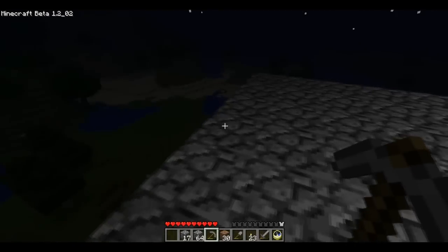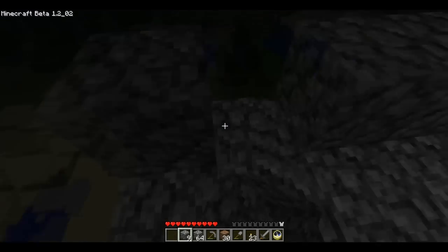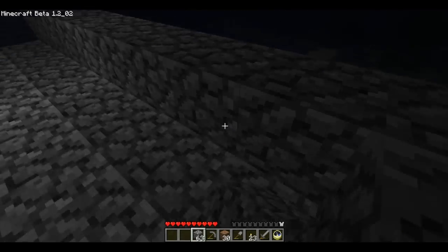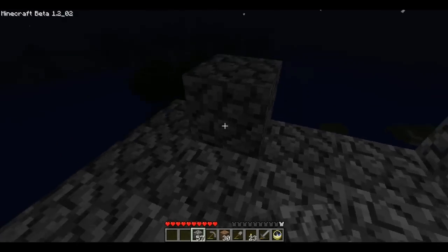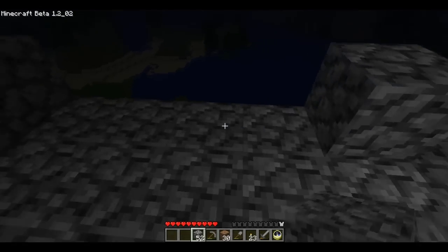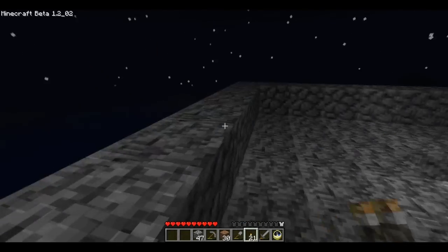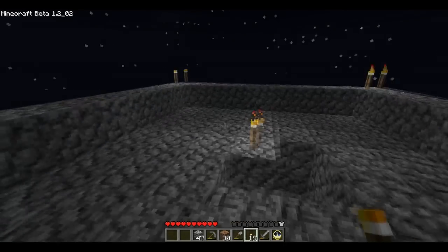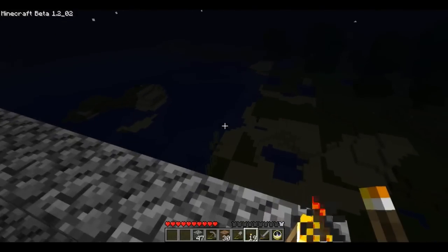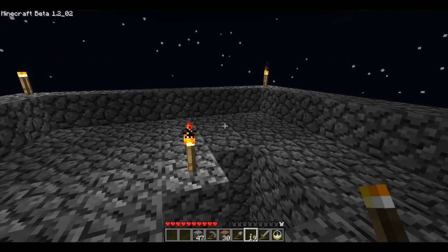This is a perfect square, I think it is. I'm gonna put a torch on every corner. Spiders can't get up here because there's an overhang — I don't think they can get up here actually, which I would be very happy about because I do not want spiders coming up here. All right, I think that's pretty much it.